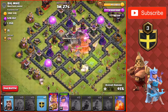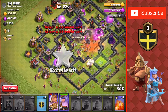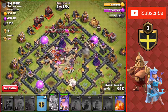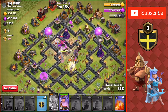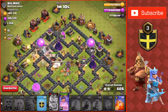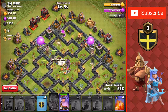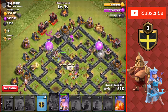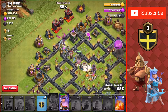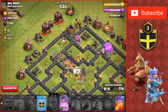We are still missing 1300 Dark Elixir which is at the top of the base. I don't know why but I decided to put my wizards on the bottom — I was going to use those at the top but that's fine. I thought we were going to get the 3-star so I put the wizards at the bottom, but it doesn't really look like we're going to since there's only a golem up as tank. The king just went down and we have the queen walk still going but we only have a minute left and she has to go through a couple walls to get to that drill.